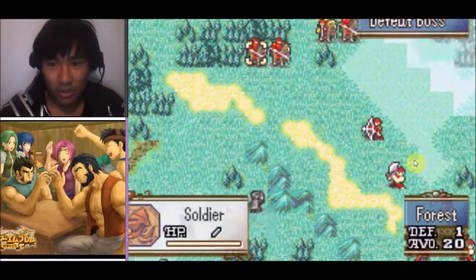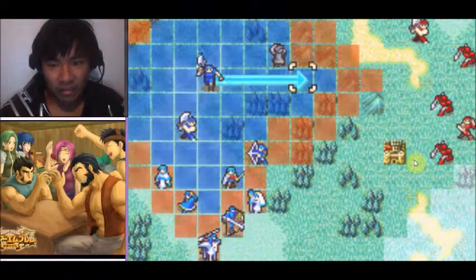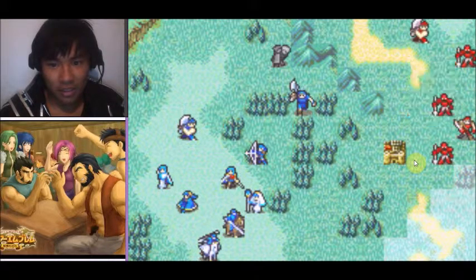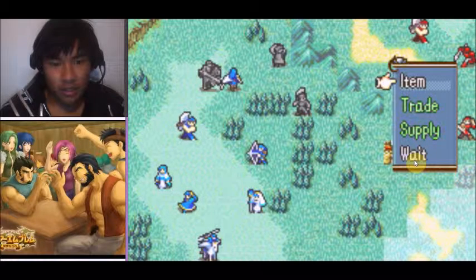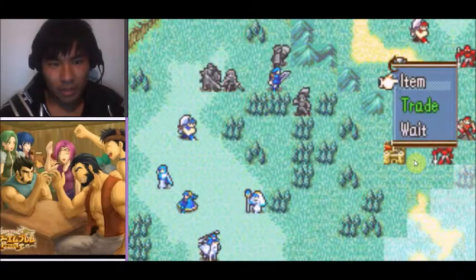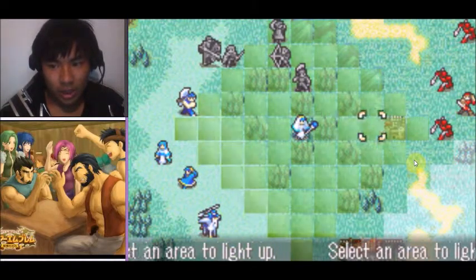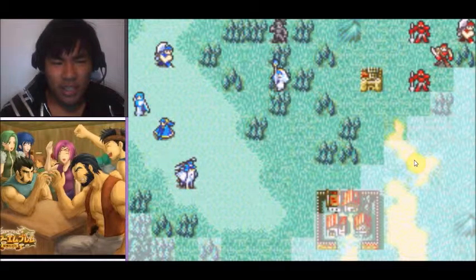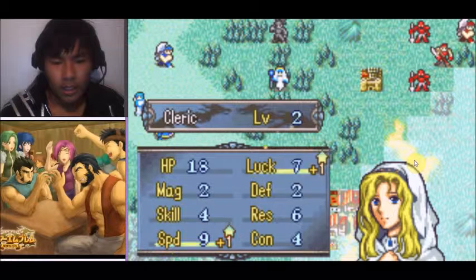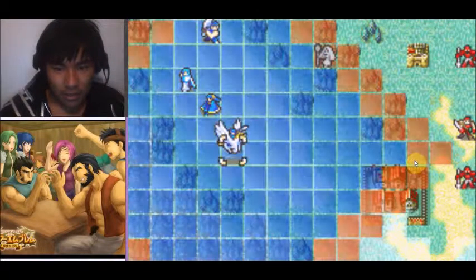These enemies are pretty threatening, especially these Cavaliers who wield swords — I have axes. Oh, I forgot the one up there with an iron lance, so I don't need Franz down here. I guess I'll do something different — I'll send a unit up this way as well. Let's send the whole army up this way! The torch staff also lets you use it anywhere in the area; the magic stat determines how far it can go.